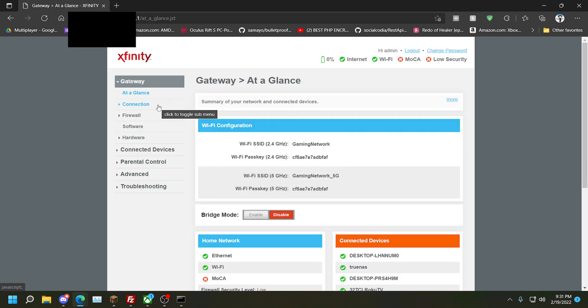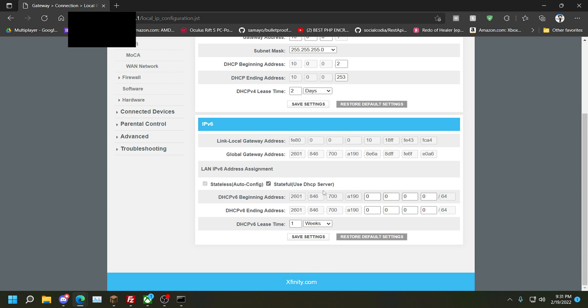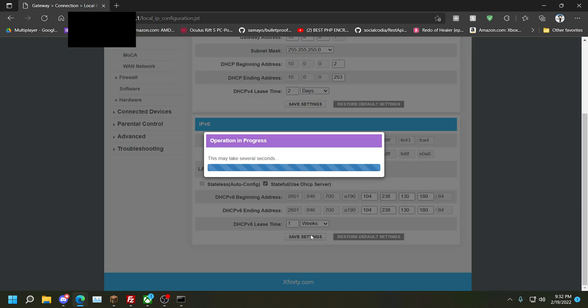Now that we're in the router menu, we need to go to Connections, then go to Local IP Network. Now we have our IPv6 address assignment. We need to change these because we don't want this — we need to break the IPv6 because we can't disable it, so we need to break it and force it to disable. We're going to type in that DNS server we saw earlier: 104.238.130.180, doing it for both fields. This will force our router to stop using IPv6 — that's the whole point.